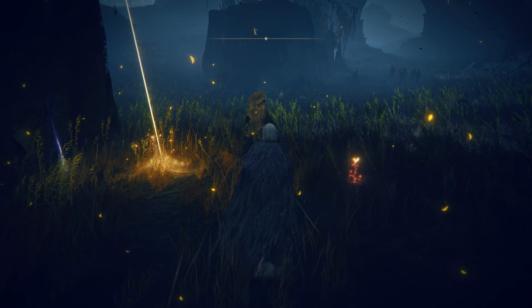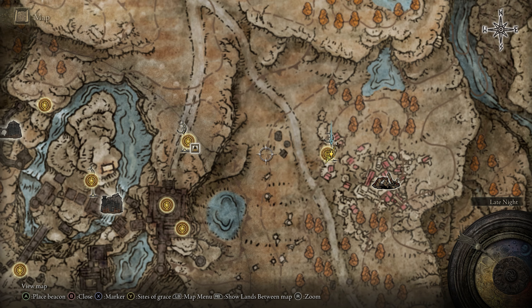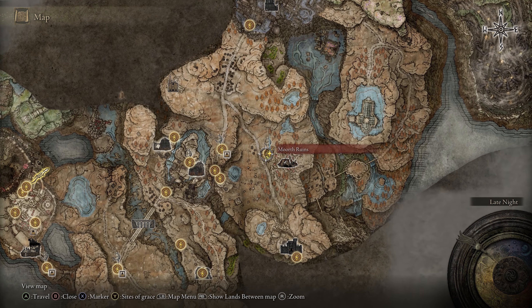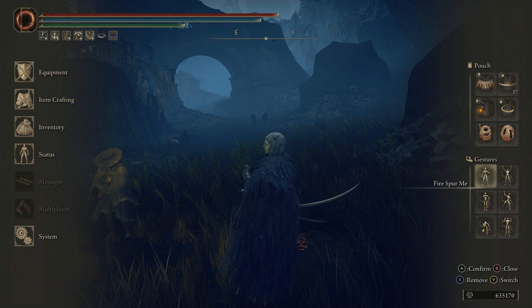Over there is the monk in question — that is Dry Leaf Dane, the guy we're going to need to kill to get this art. Go up to him. Just confirming where this is on the map: pretty much just to the right of where we just came from. What you're going to need to do is go into your inventory and find that emote.